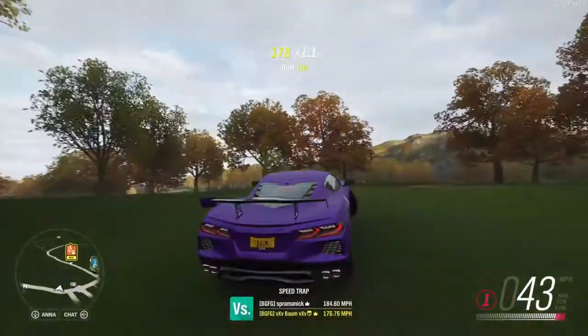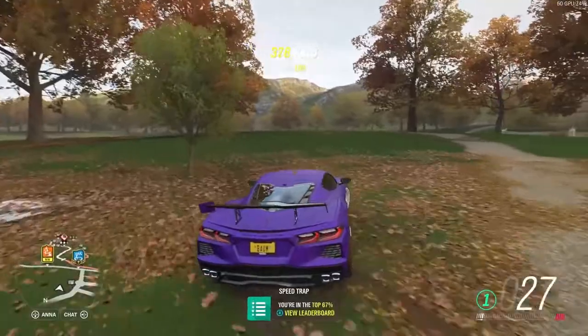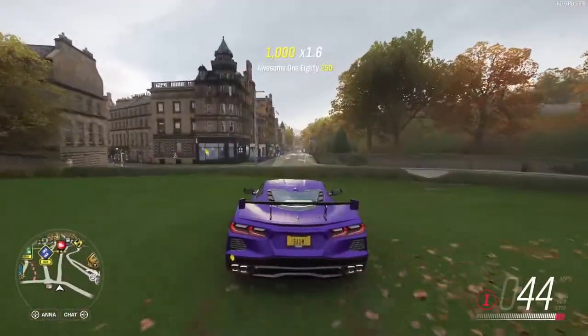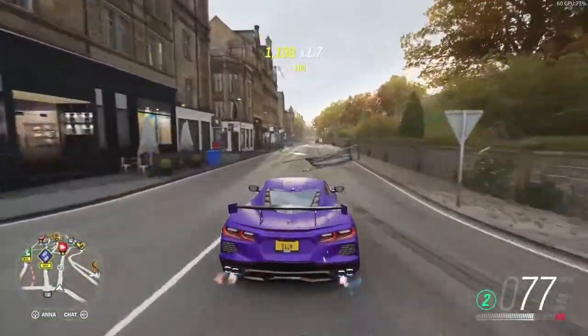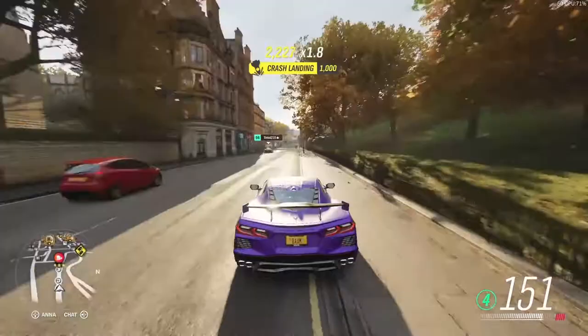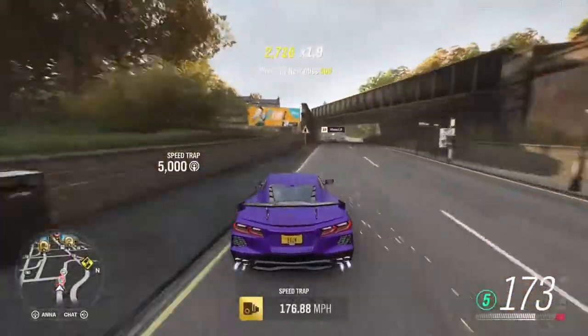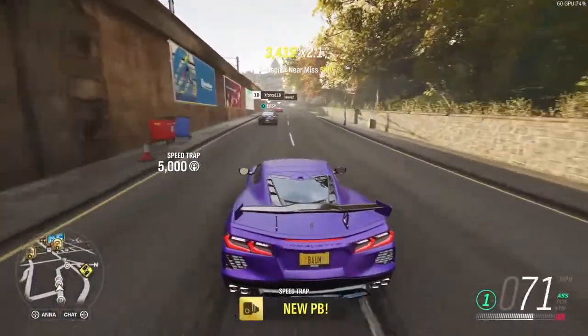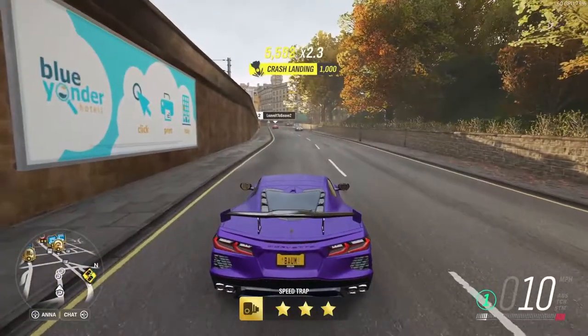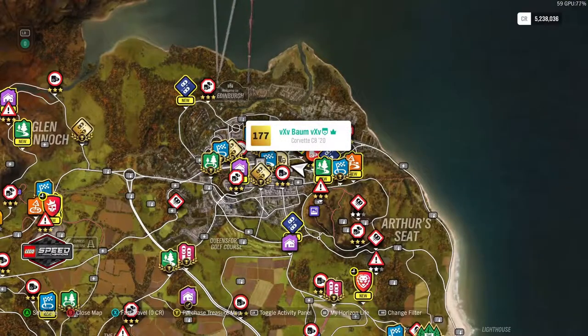We can go on the grass and try to get a little starting run-up - not sure if it's gonna help or hurt us. Take number two - we made it! We need a faster car. Oh there we go - easy enough, 176 and we were still climbing. One PR stunt down!